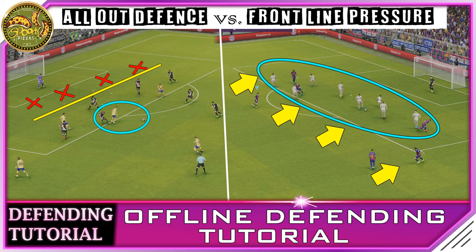Frontline pressure is great for keeping the ball in your opponent's half, and if you've got a good ball-playing team like Barcelona you can literally keep the opposition pinned back. However, they do have that threat on the counter — if they're playing two strikers, one could knock it down and play a through ball over the top, so you're always at risk of quick counters. But if you're facing a team with slower strikers like Mandzukic, you can absolutely play frontline pressure knowing your defenders should be able to catch him anyway. That's all from me, ladies and gents — hope you enjoyed the video, don't forget to smash that like button, subscribe, and I'll catch you in my next video. Cheers, bye!